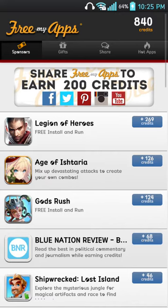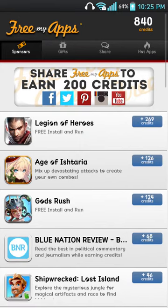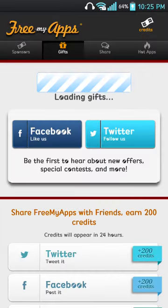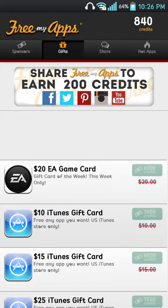I don't think I did it for the full 30 minutes or maybe I did something wrong. But it actually credits you — it says plus 68, so I should have 908 now, but I'm not sure it gave me my credits. After you have enough credits, go into gifts. If you have iOS, you can get iTunes. If you're on Android, you can buy Google Play credits. It's pretty cheap — about $5,000 credits for $10 in free money.